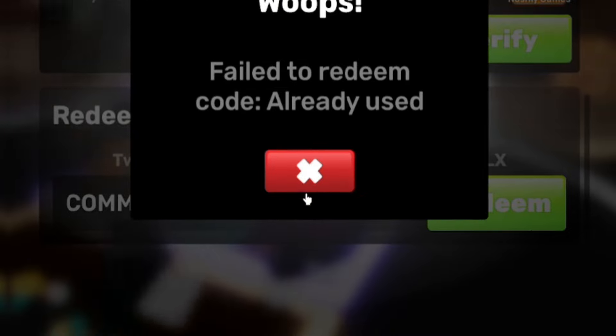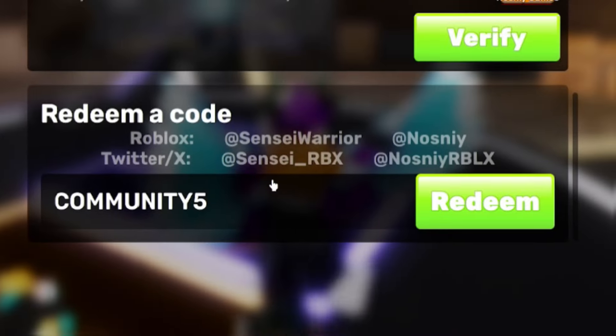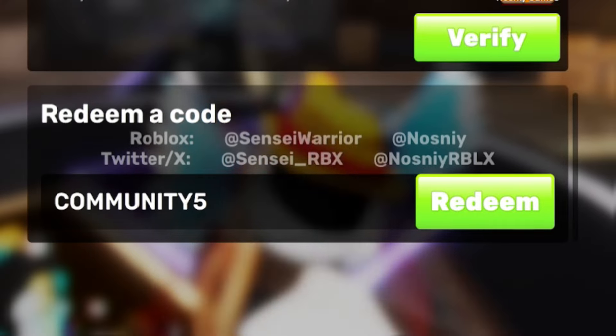Next code is COMMUNITY5 — C-O-M-M-U-N-I-T-Y-5. Click on Redeem. I've already used that code, but if you haven't you'll be able to redeem it. It gives you a wrap — I believe a community wrap or some keys.